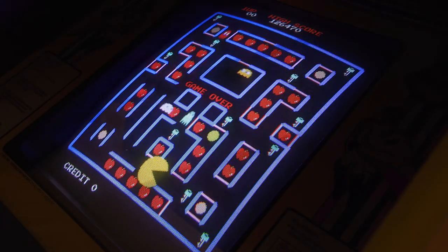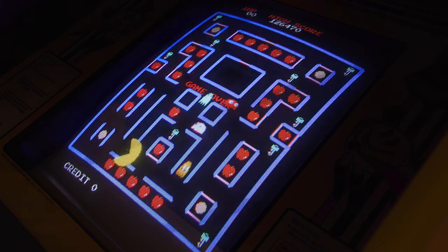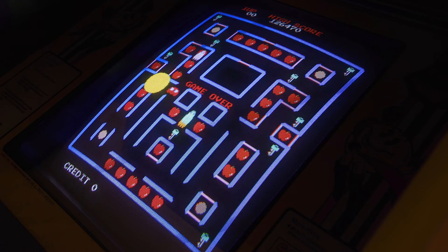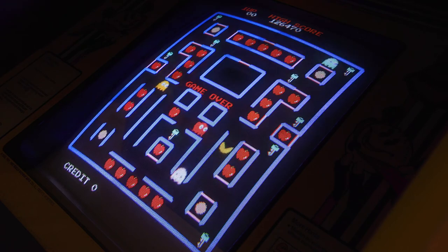I've got the camera set up — it's tough to find a good position because I need to see the screen but also be able to play. High score is 126,470. I'm going to give this a shot. I kind of have two — well, three basic strategies on this one.